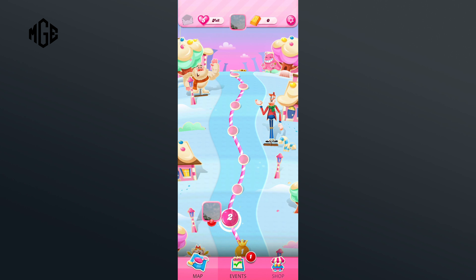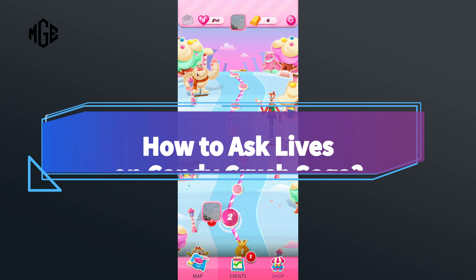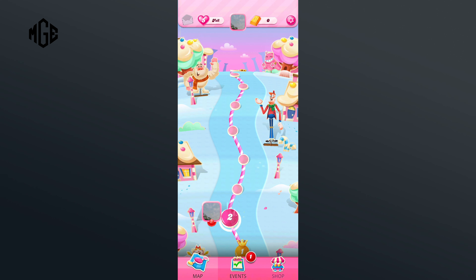Hello everyone, welcome to Make Gaming Easy. Today in this video I'm going to show you how to ask lives on Candy Crush Saga. So without any further ado, let's get started. First of all, click on the lives option in the top section of your screen.